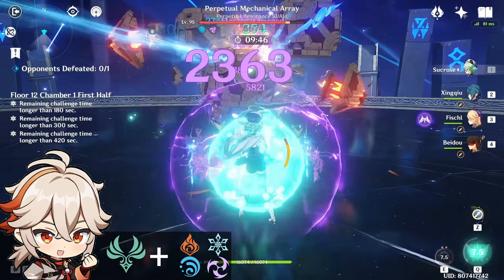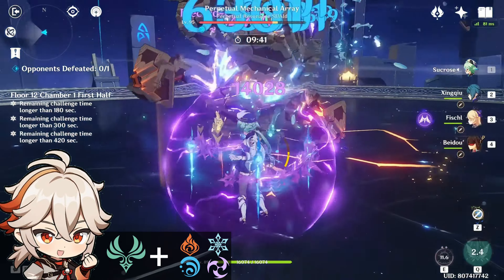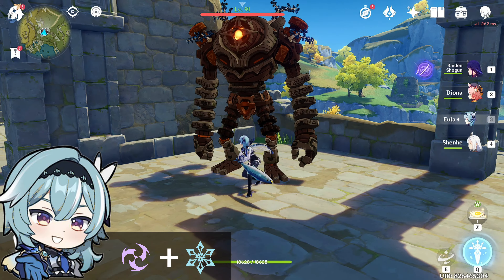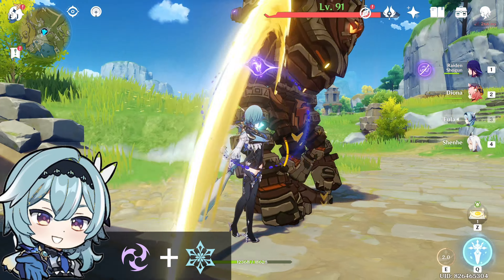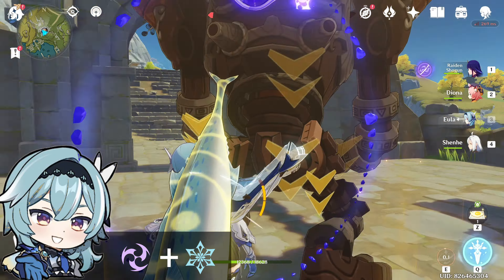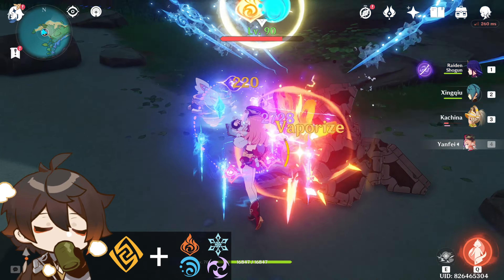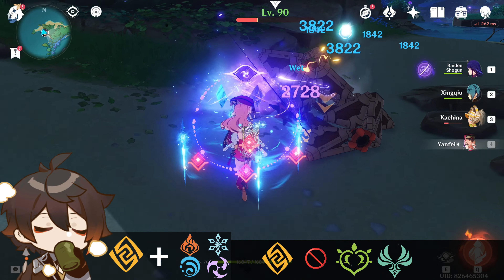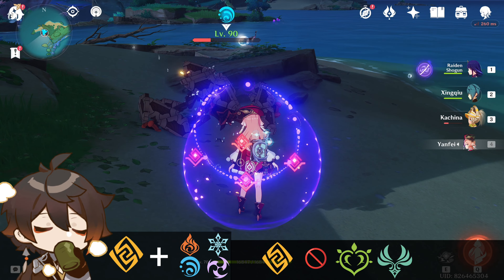Anemo causes a Swirl reaction with any element, dealing AoE damage of that element and spreading it to nearby enemies. However, Anemo doesn't react with Geo and Dendro. Combining Cryo and Electro results in a Superconduct reaction, which reduces the enemy's physical resistance by 40% and deals minor Electro damage. Combining Geo with another element results in a Crystallize reaction, creating a shield that absorbs damage of that element. Geo doesn't react with Dendro.